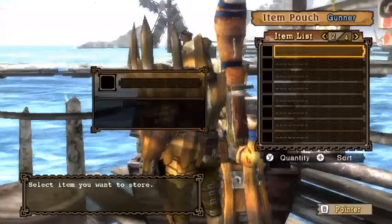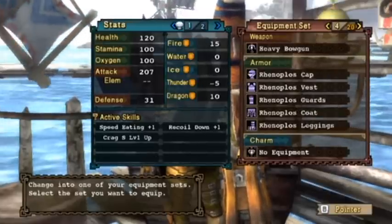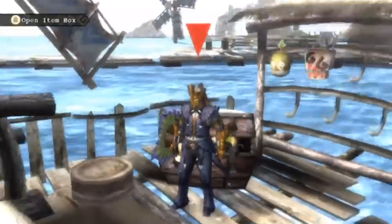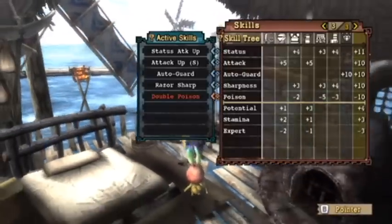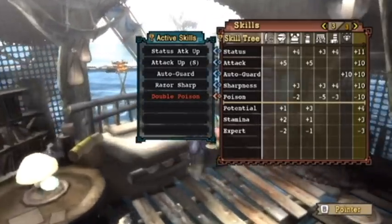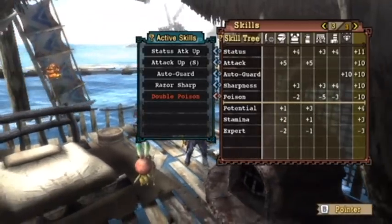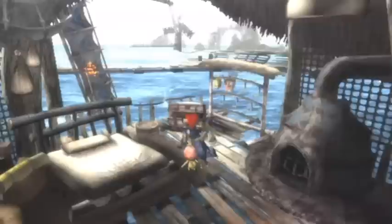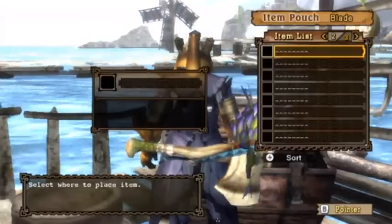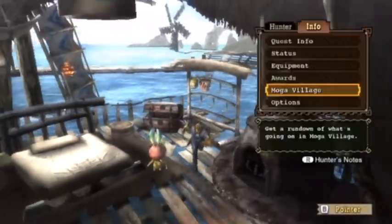I made this really cool set — let me do this one first. Check this out: it's a combination of Benabra and Baroth parts. It gives me attack up small and razor sharp, which is pretty much the best combination you can hope for with the weapons available taking on the go bull. Auto guard might help just a little bit, but I'm definitely going to want traps.